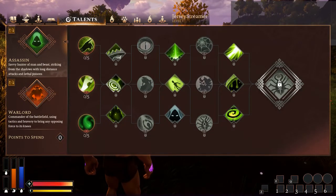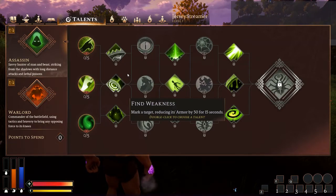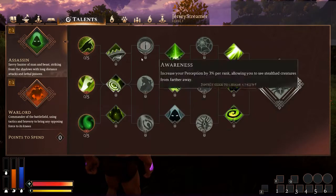I also wanted to remind everyone — every time you put a point into one of the different trees, there's a passive bonus that you get that you cannot see here. In the Assassin's case, every single point you invest in this tree gives you 5 sprint speed per point, 0.01 bonus range, 0.01 critical damage, and 1 carry weight. That's for every point you put in here. So you could potentially not dip into a second tree until you've completely maxed out this tree and gotten all those different passive bonuses.